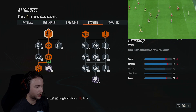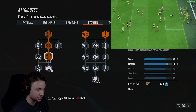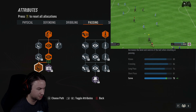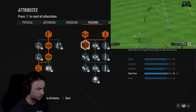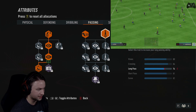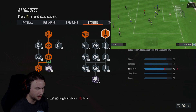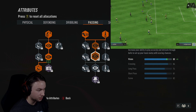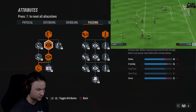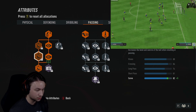On the passing page, on the left side I went for some crossing and vision upgrades — make sure you get the second part for the plus three vision. On the bottom left, get the plus four curve for three skill points. Then we get plus two upgrades on short pass and long pass. Maybe once we get more skill points we could upgrade long pass or get vision up a bit more to make through balls more consistent.